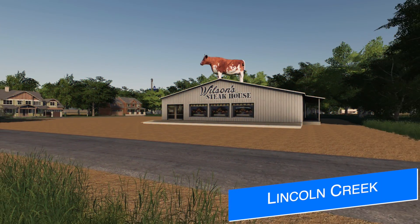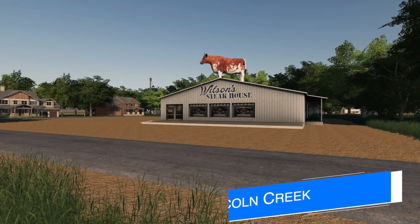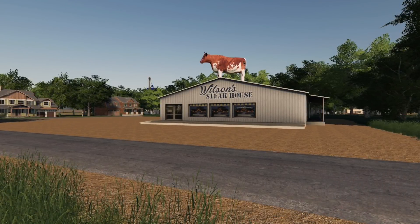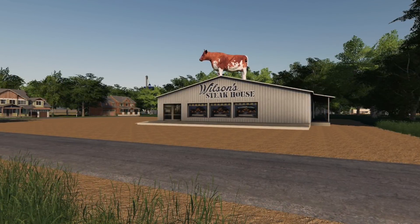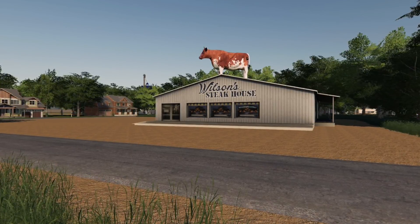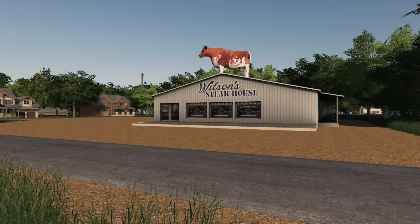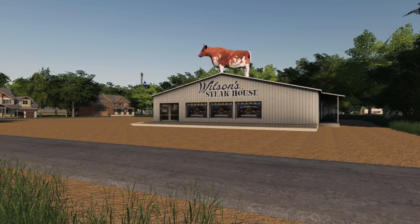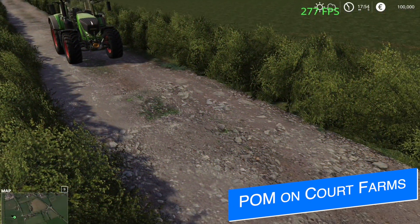MRG Mapping says his new map Lincoln Creek is going to be here next week. With his recent move he's had very little time to get the map sorted, and there was also an issue with the meat production on the map, but that is getting close to being resolved. You'll be able to sell cattle, convert that into meat, and sell it on the map. If you're a PC player excited about Lincoln Creek, it should be here very soon.